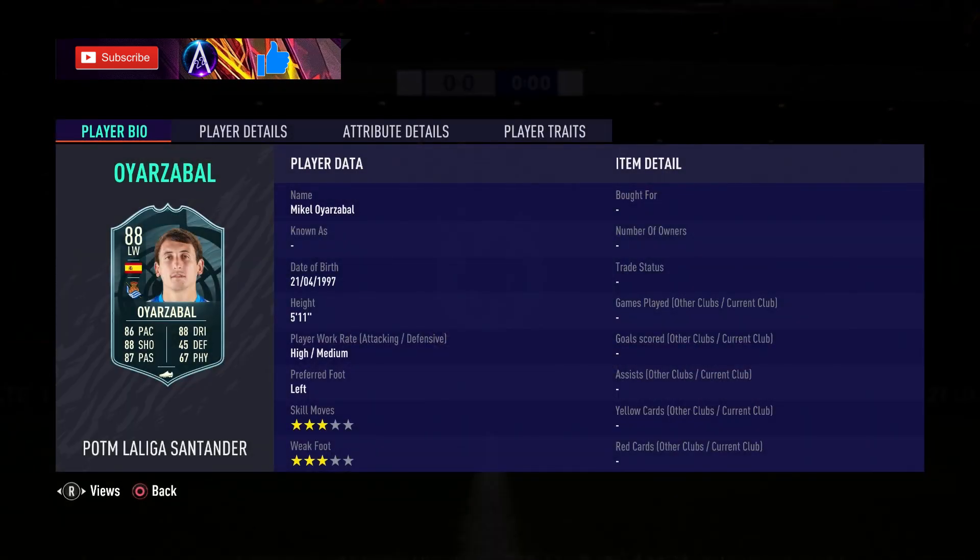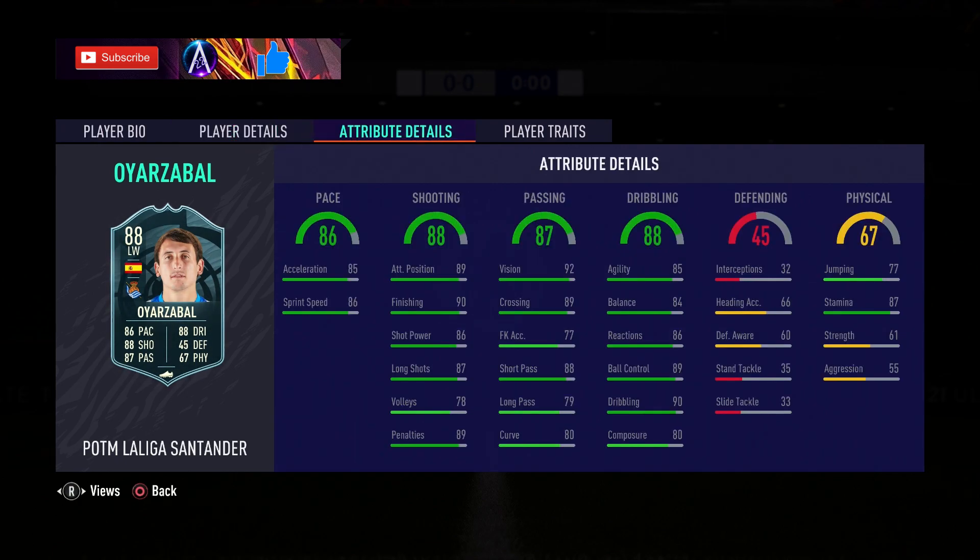For the 88-rated card, you have a high/medium work rate, three-star three-star, which isn't amazing. The stats are quite well-rounded. Pace is okay. Shooting is very decent and well-rounded. Passing is very nice as well. Dribbling stats are also very decent, all very well-rounded. Decent stamina, not great strength or aggression on him.